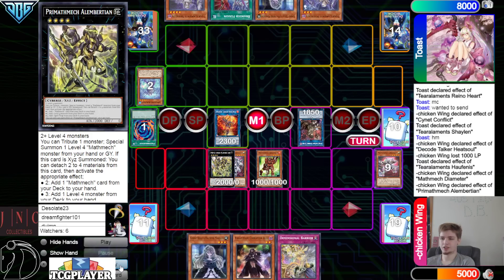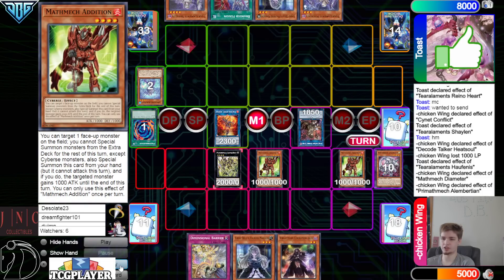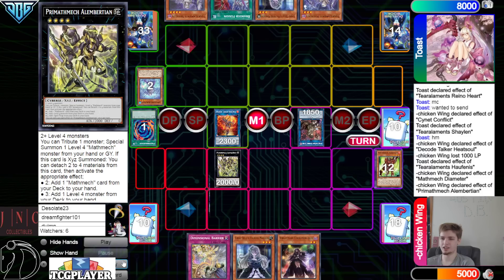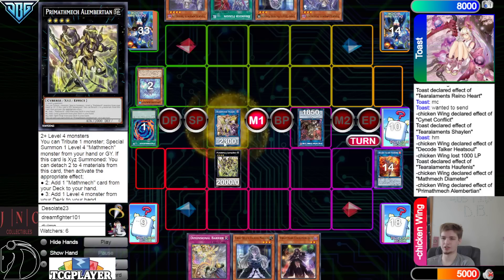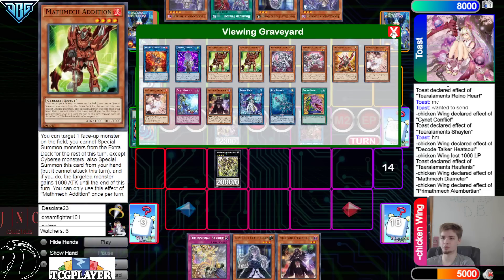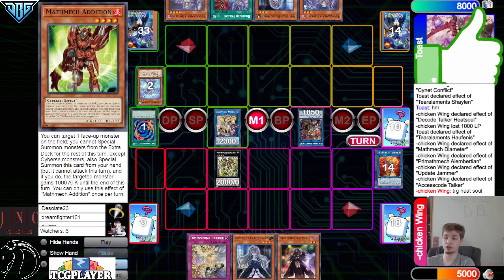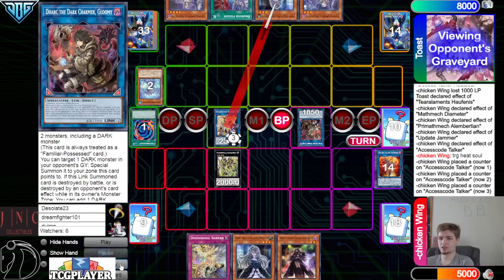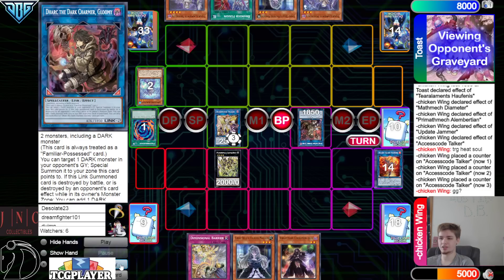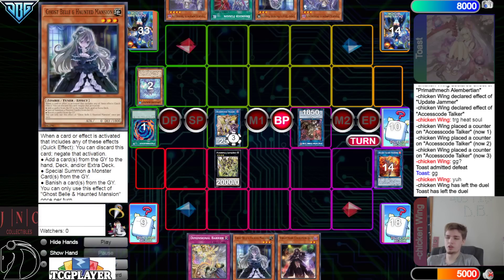Albert effect detach two — go search for a Mathmec card — grab Addition. Special summon out Addition by making Albert gain a thousand attack. Use those to make Update Jammer and then go into Access Code. Access Code effect taking attack — can also attack multiple times because of Update Jammer. Target Heat Soul, attack, then attack directly — they say GGs.